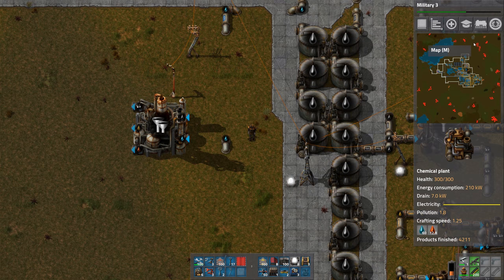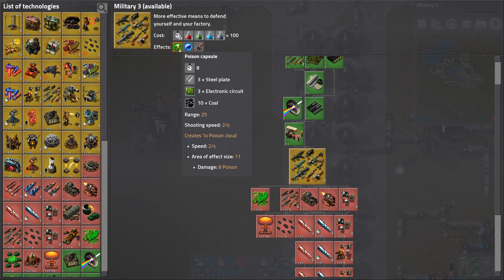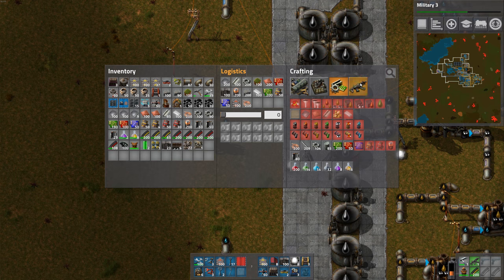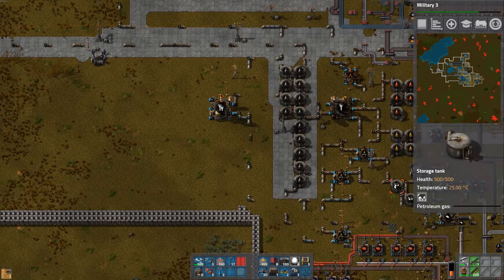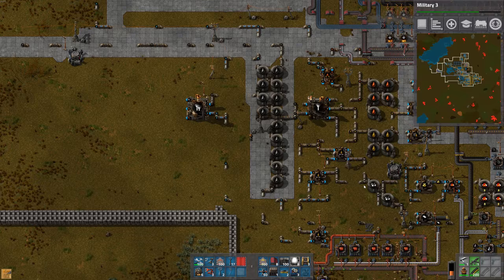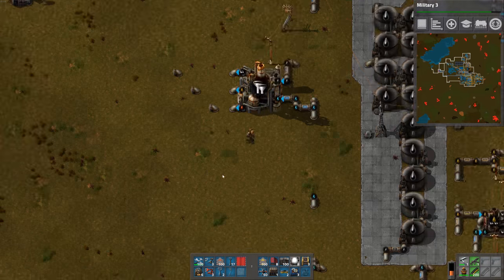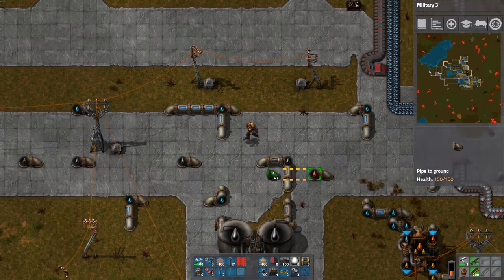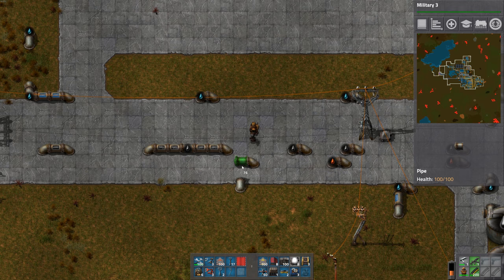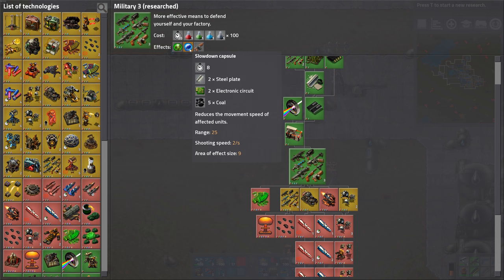We really need to clear out this area in the top right — we've got tons of critters. Maybe set up a forward base there. But I need to — I'm researching military 3 first, so we can get our combat shotgun, and the slowdown capsules, and poison capsule, before we take the fight to them. I'm going to need some more lasers too. There we go, we've got water and oil hooked up. Now we've got to snake those products over back into our main storage areas here. Military 3 researched. Let's get our shotgun made, and try to make some of these capsules.